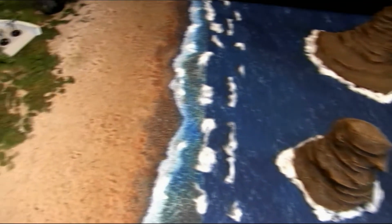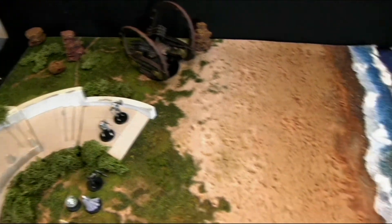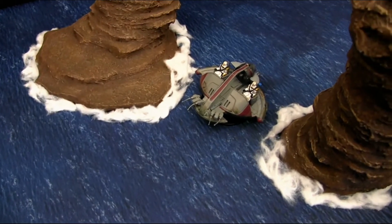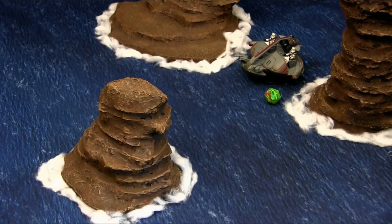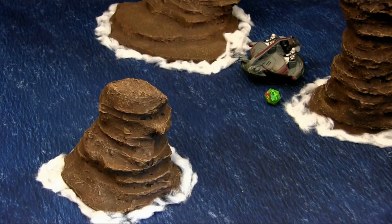Over to the Separatists — we're going to have each one of the hailfire droids fire off some missiles, both focusing on the speeder in the middle. First missile attack, save on an 11+: a 16, it passes. Second one: a 4, no — 40 points of damage goes through, dropping that ISP speeder down to 30.